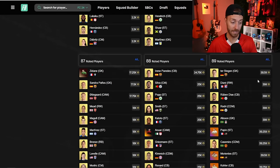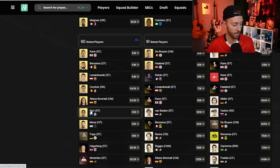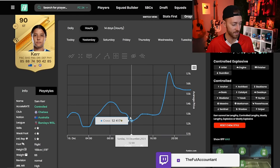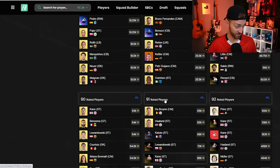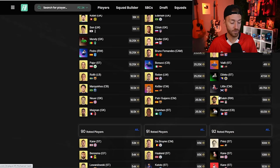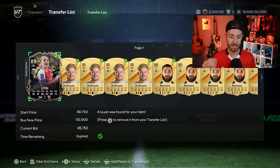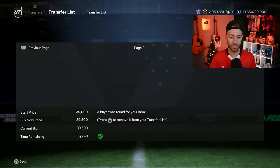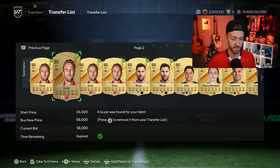89-rated cards were 35,000 coins — they're now approaching 40k. 90s were 50,000 coins and went all the way up to about 55,000–56,000 coins. Some are down a little bit right now as we head into Monday. Same curve: 52k all the way to 57,000 coins. De Bruyne, a 91, went all the way to like 67,000 coins. So if you invested in any fodder 88 or above — specifically 89s, 90s, and 91s — they did really, really good.